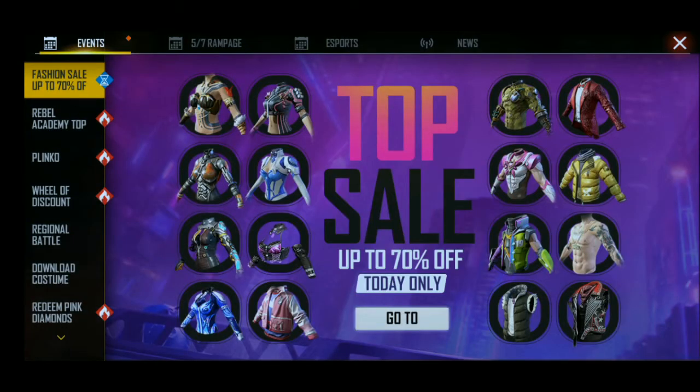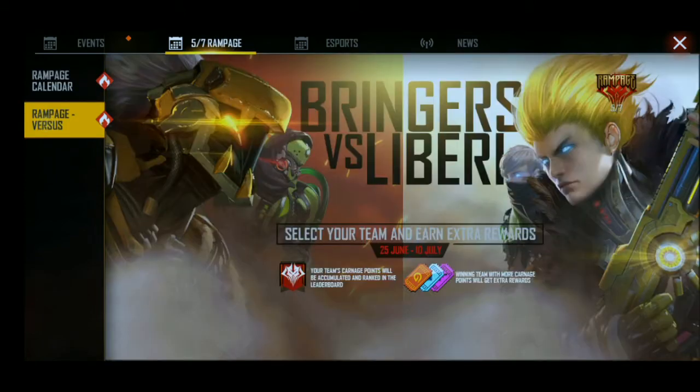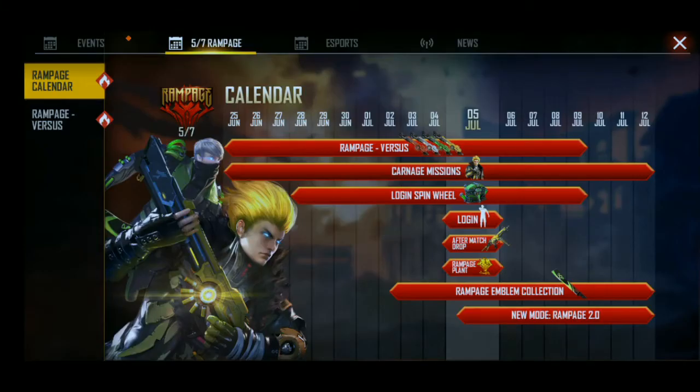Friends, you can go to the event page here. There is a calendar with Bringers and Library — you will get full details. On 5 July you will get a free emote; after match drop you will get a gun; and the best part is you will get a 1 Milly skin. On 2 July and 12 July you will get the Rampage collection, so you will get this skin and Rampage.